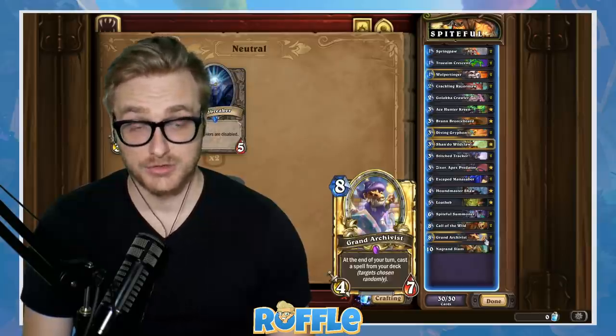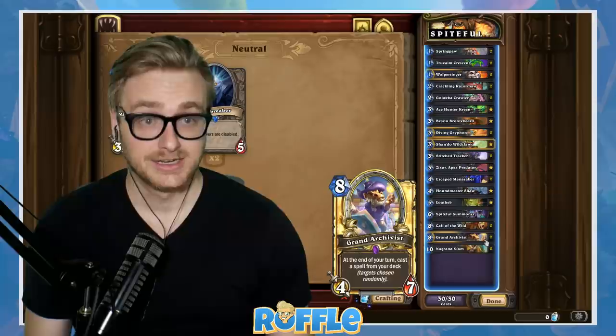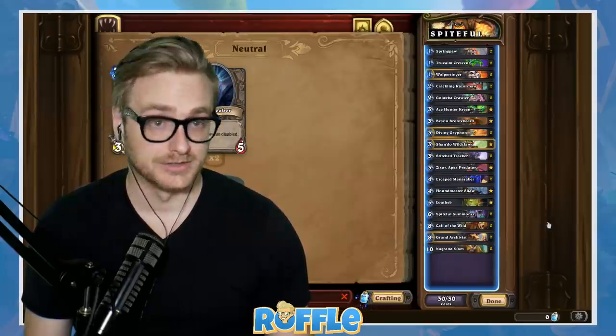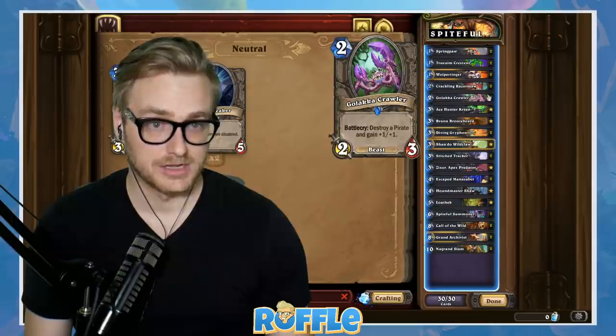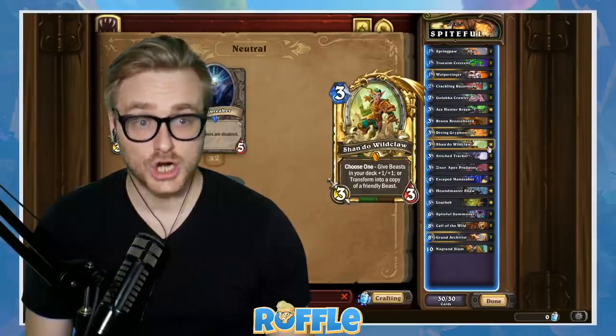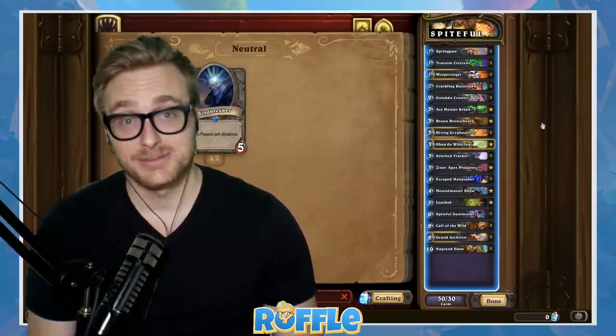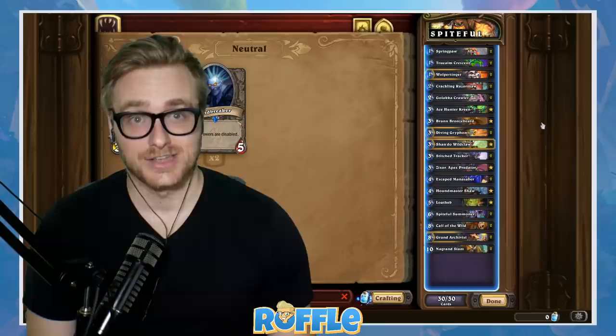We've also got Grand Archivist because both of these are spells you're more than happy to cast. And then instead of Prince Keleseth — because this deck does run some 2-drops with Crackling Razormaw and Galaka Crawler — it runs Shondu Wildclaw to buff up your beasts. If you're watching on YouTube, don't forget to like, comment, and subscribe. You can catch me live at twitch.tv/roffle.